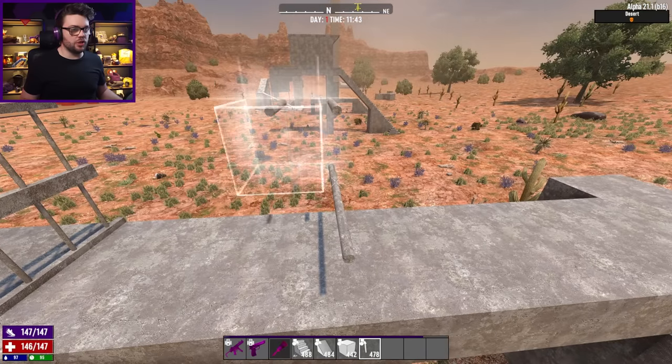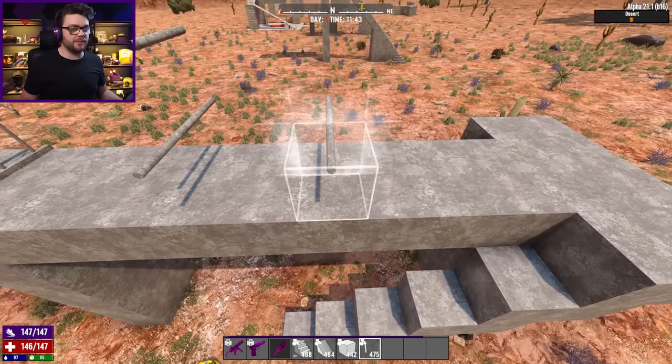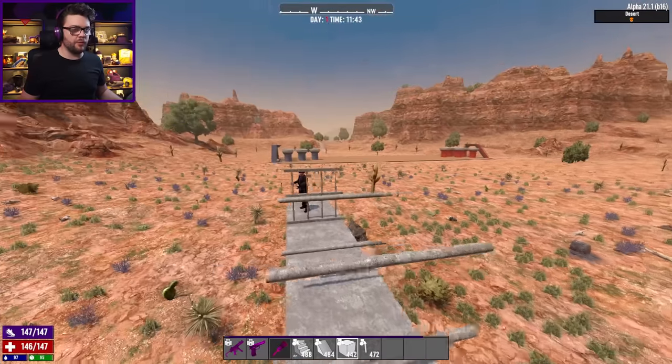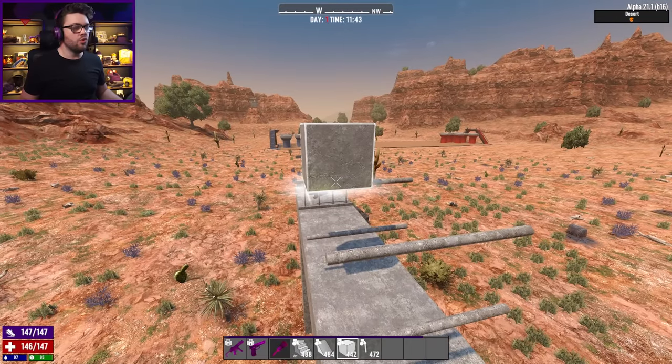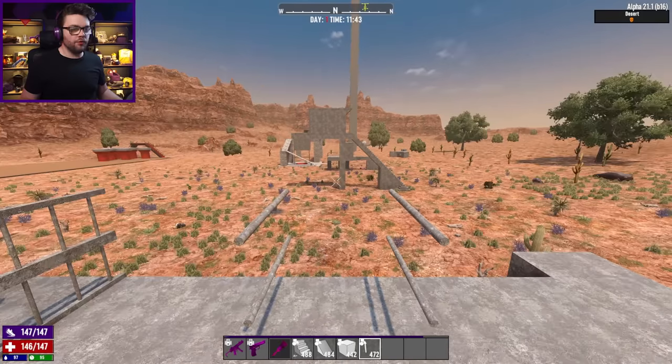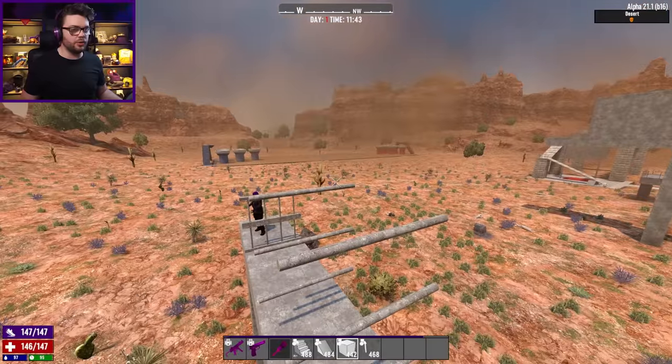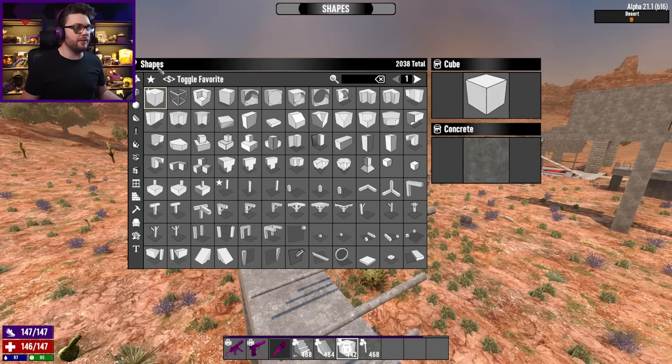I actually destroyed the hurdles thinking I was going to move on to something else, but instead — if Arlene can just hop over the top with no care in the world — what if I try to lock her in? We'll go three high and chuck a roof in and just see if that works out a little bit better.